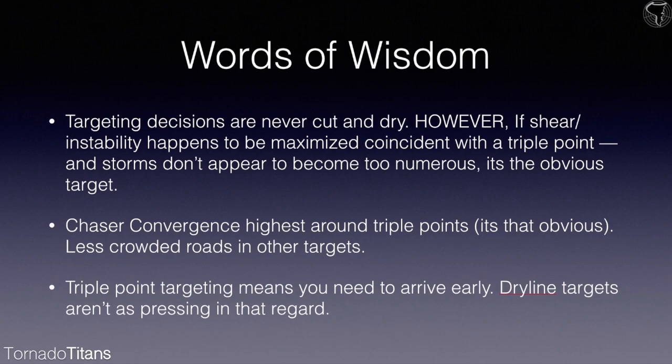An important note we didn't cover in the last lesson on dry lines: on a dry line you can arrive a little later, because storms will probably not go from blue sky to tornado very quickly. Storms typically form in drier air, bases will have to lower, and it takes a little bit for a dry line storm to get cranky. On the other hand, with a triple point storm you can get these things go up and produce tornadoes very quickly, and they're going to form earlier in the day on average. The number of times I've sat south on a dry line watching a tornado warning 100 miles to my northwest is innumerable.